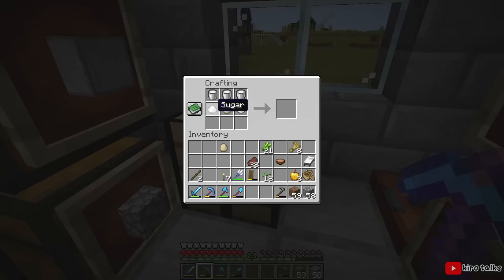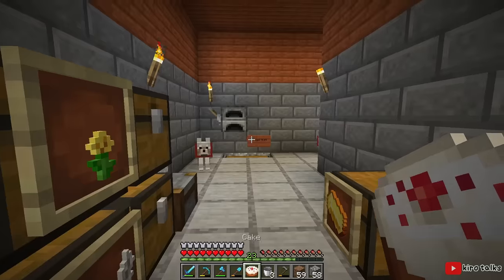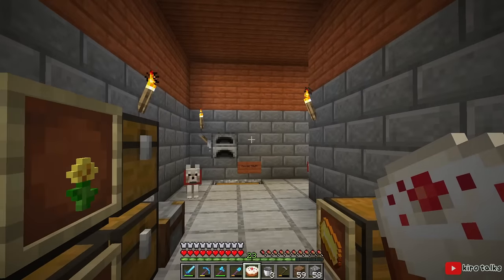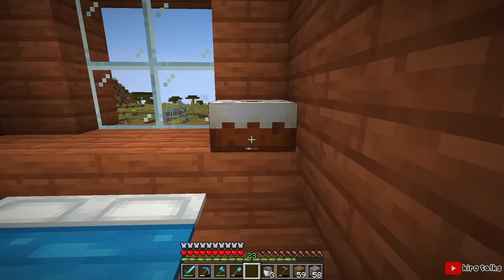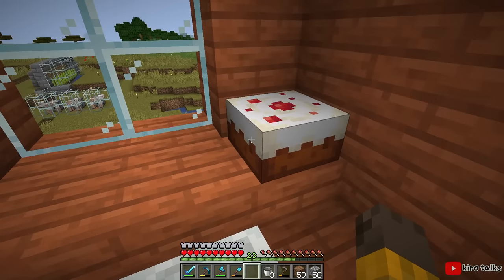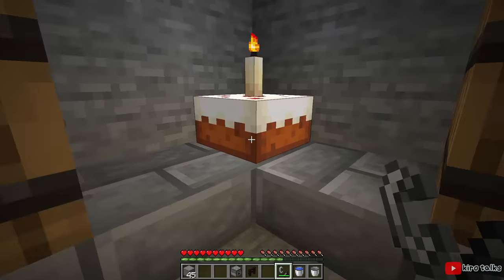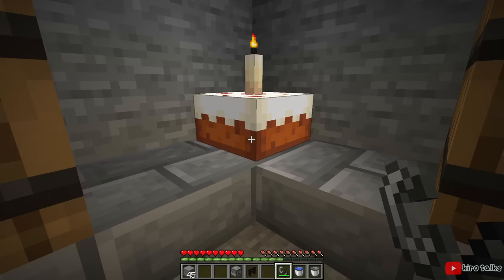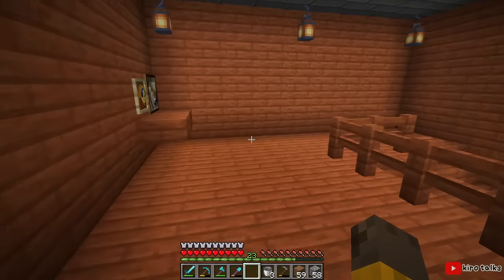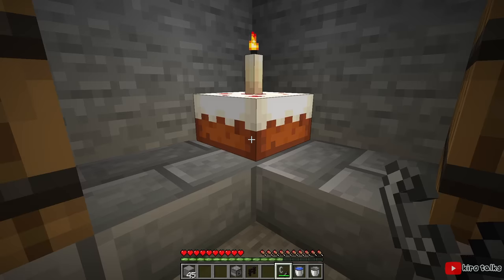Nowadays it's easier since the items you need are generally more available. Now given that you had to do all of that to make this cake, you'd expect the best food item in the game — well, not exactly. Cake is cute, it does fill you up a lot if you eat the whole thing, but the strange thing about cake is that instead of just being an inventory item that you eat like usual, it's an actual block you place in the world. You can even put a candle on it, which is pretty neat. They're cool since you can use them for decoration and you can share it with your friends, but it isn't particularly convenient. Though to be fair, cake isn't supposed to be convenient — it's supposed to be something that you eat on special occasions.